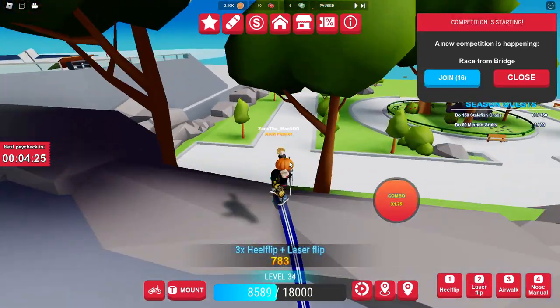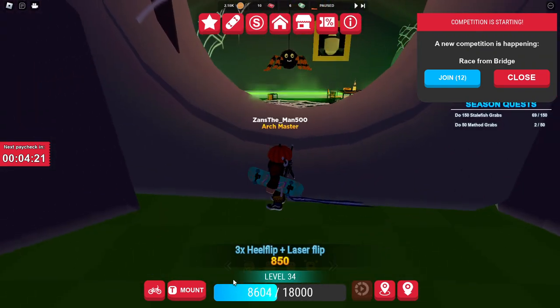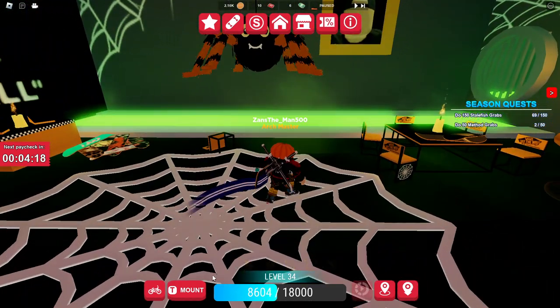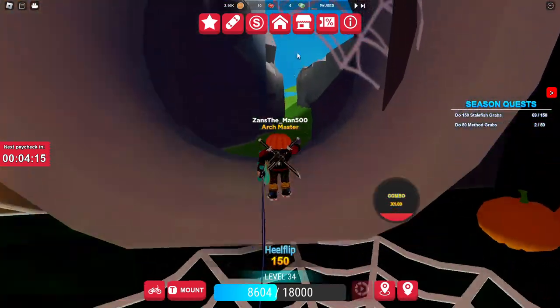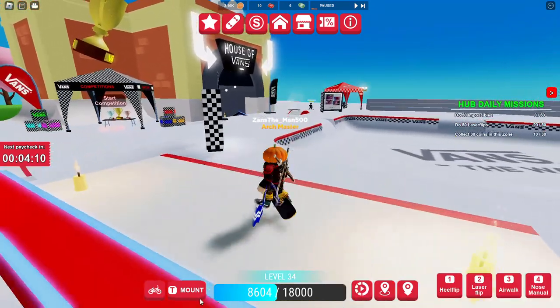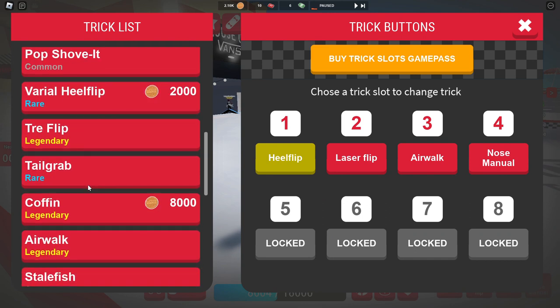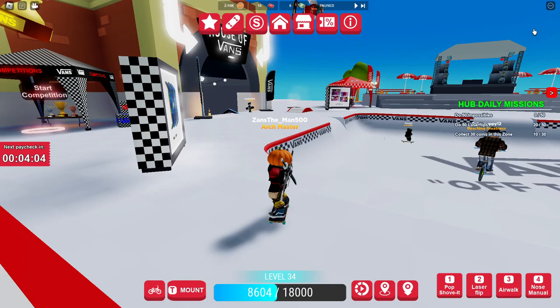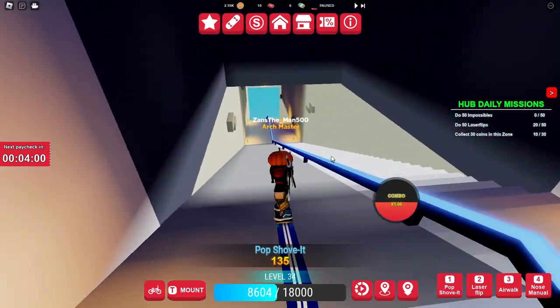Go down here and heel flip, then go back home and go into the House of Vans. Equip your pop shove-it because it's going to want you to pop shove-it in that place.